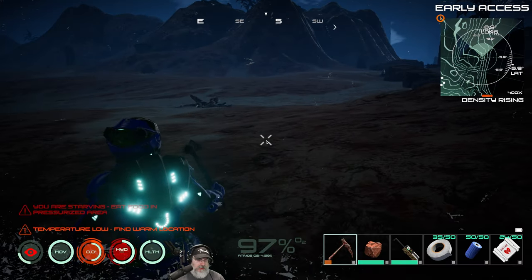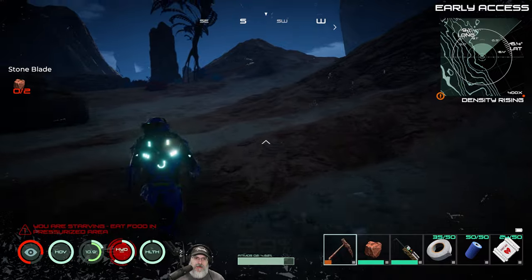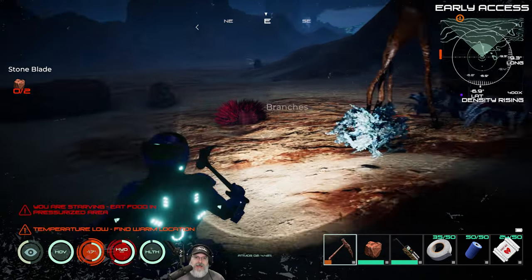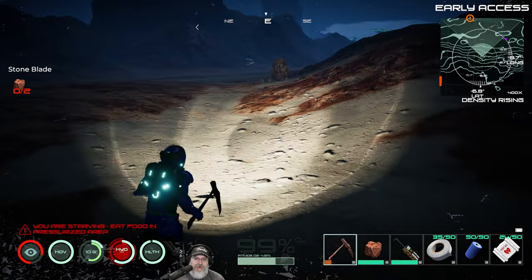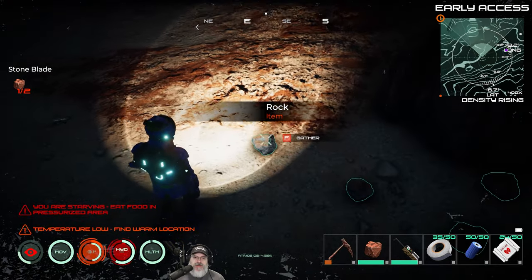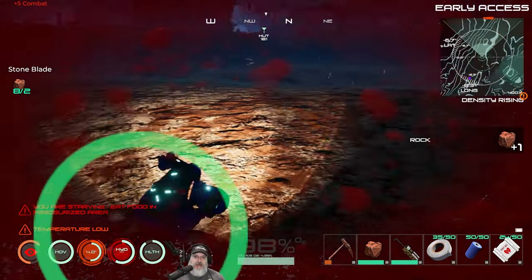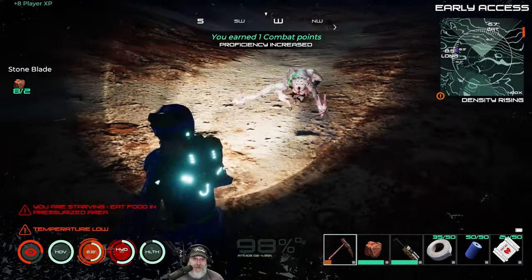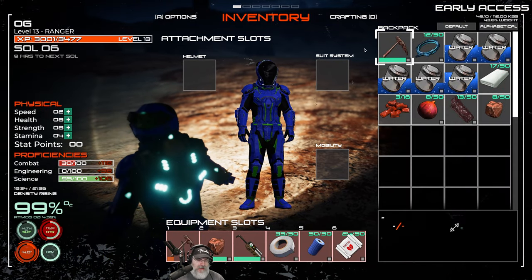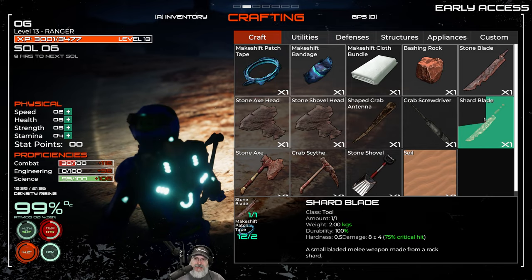Priority number one is making the shard blade — we need a couple of rocks. Let me find a rock outcropping. Oh actually, there's some stones just on the ground over here, so we'll grab these. The bashing stone is a really good weapon in the very early game — it has major durability and probably lasts ten times as long as the stone axe. Okay, we can make the stone blade now — we already have makeshift patch tape so we are golden. Let's make the shard blade.